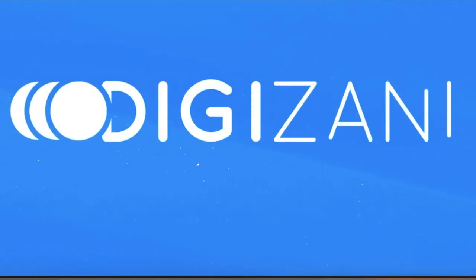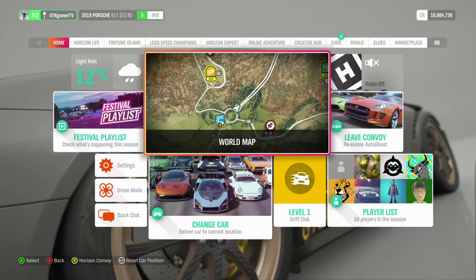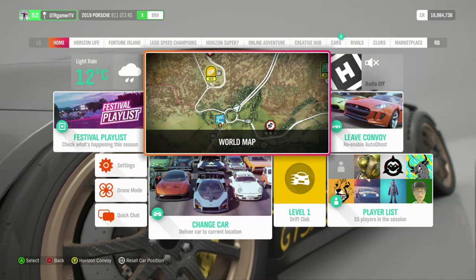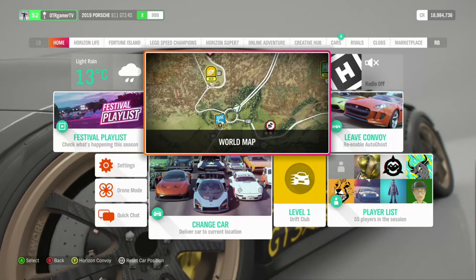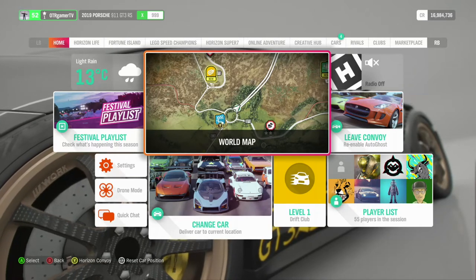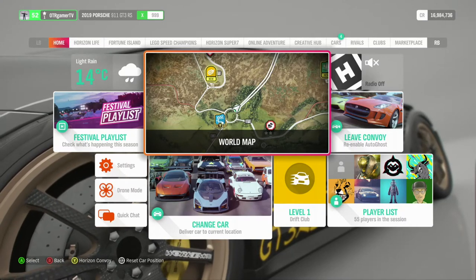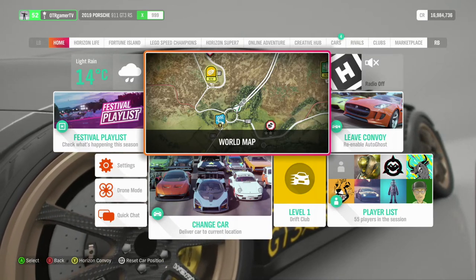Make sure you check out Digizani.com and use the code OTR for five percent off. Welcome everyone, I'm live. Forza Horizon 4 Season 33 is dropping — I've got some information on that for you. I'm going to give you basically a list of cars that are coming out, what you're going to get for free, and what you get for completing certain challenges.